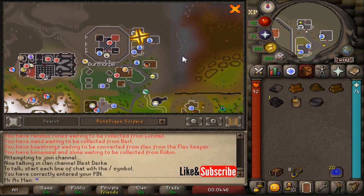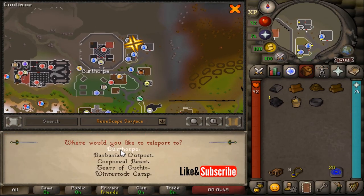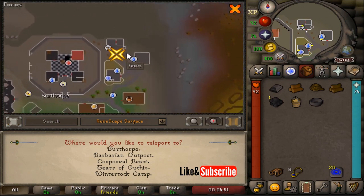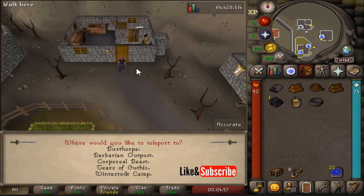Once you make it to that part, make your way to Burthorpe. The fastest way to get here is to use a Games Necklace teleport to Burthorpe. Dustin is located in the building with the anvil in it.